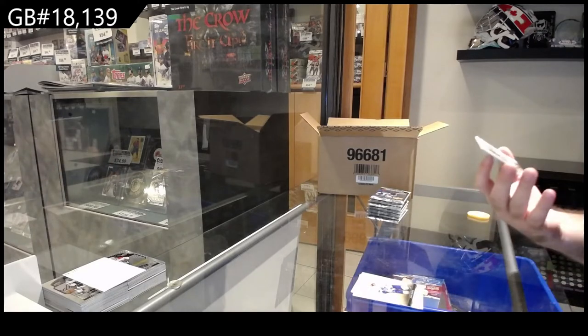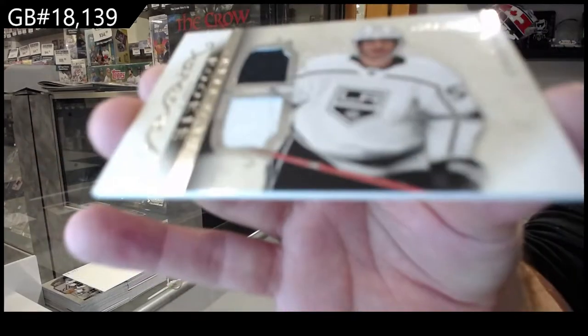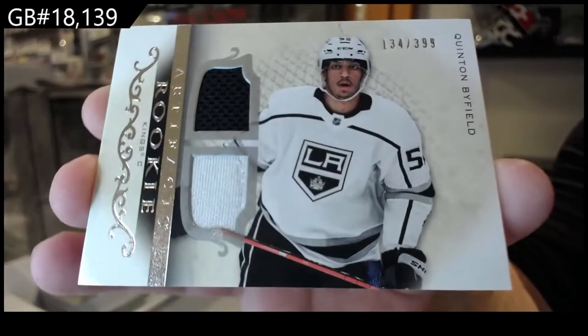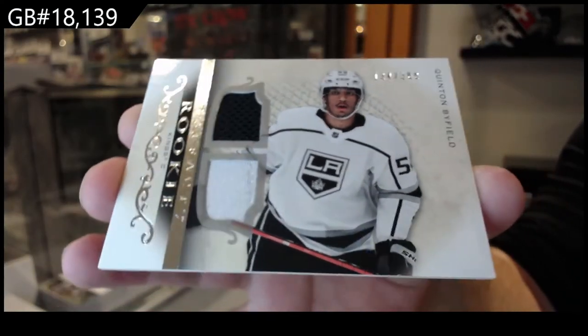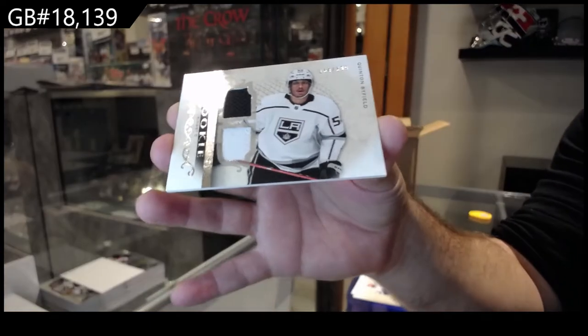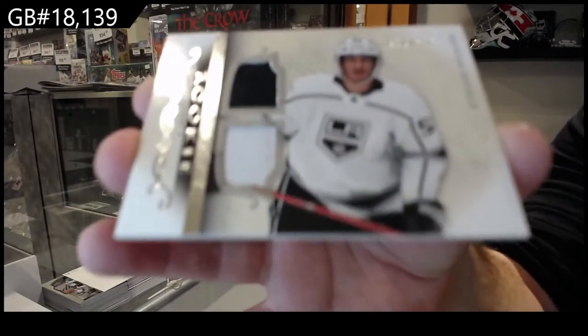The first one we've got is a dual rookie jersey for LA — that's what the dual rookie jersey horizontals look like. Nice, clean design. Let me turn down the light here, it's a little heavy. There we go.